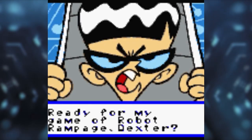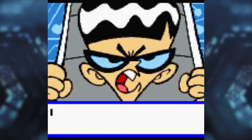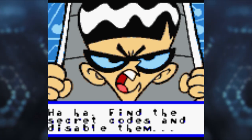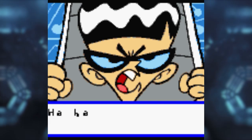Moving on to the actual game, the story starts off with Mandark taking over Dexter's robots and setting them loose in his lab, and now it's up to Dexter to take it back. All of this story information is accompanied by a horrific text scrolling sound that sounds like a machine gun firing off.